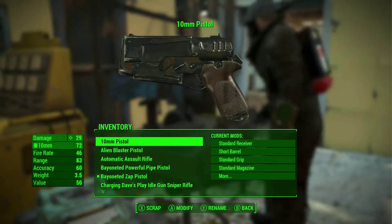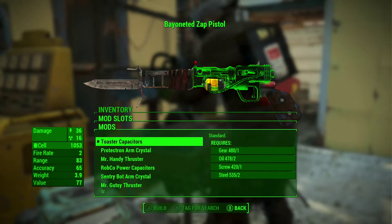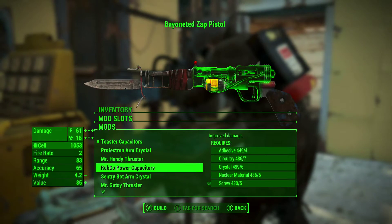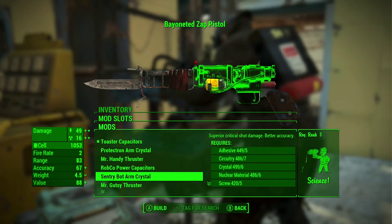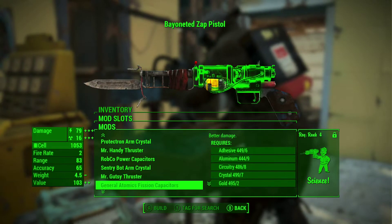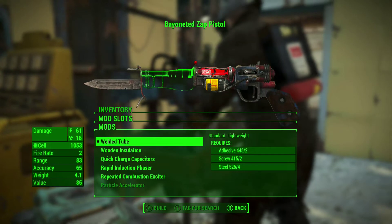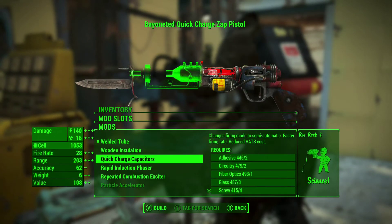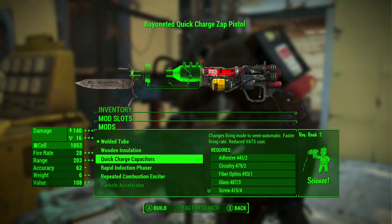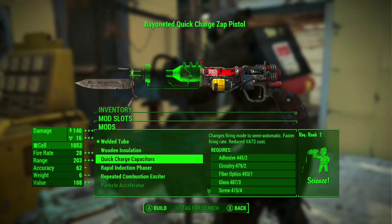We're going to go and craft some mods here. Toaster Capacitors, Protection Arm Crystal, Robco Power Capacitors, Sandry Water Arm Crystal - oh, I can't get that one. We're going to go for the Robco one. Willow tube wind insulation, Quick Charge Capacitors. Hey, that actually looks pretty cool. This is going to be kind of overpowered by the time I'm done with it.